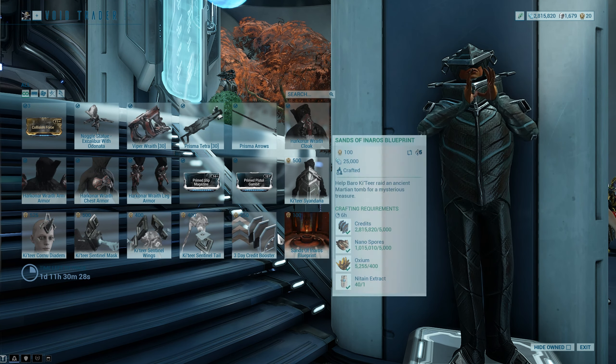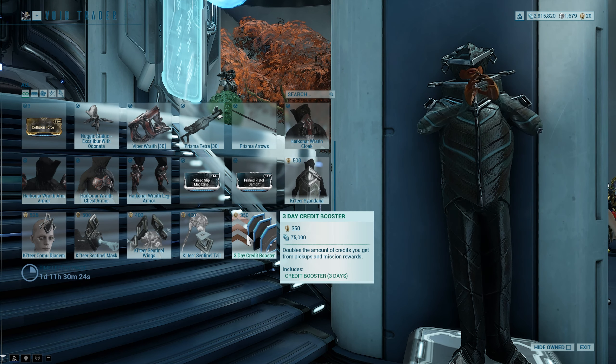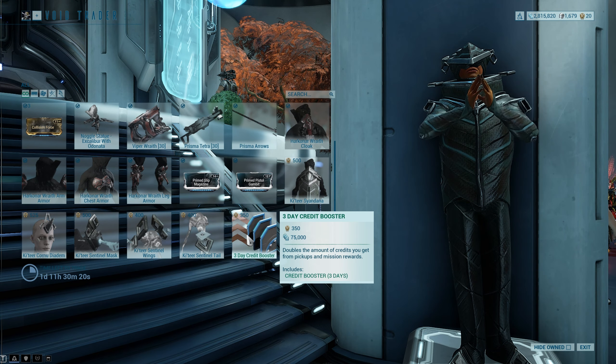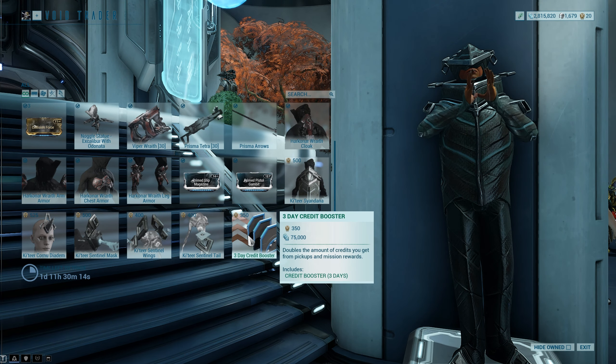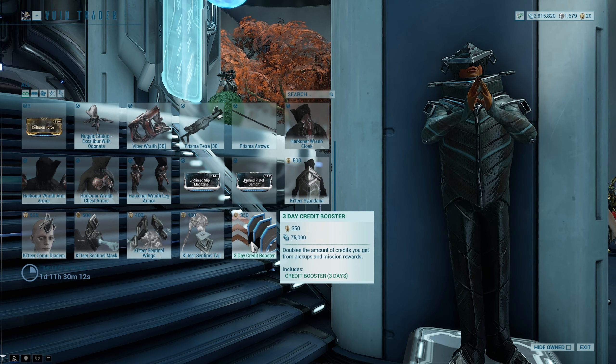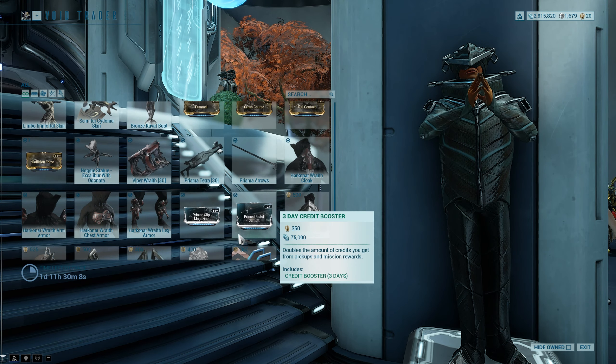3D Credit Booster, as well as Sans Monaros like he always has. The Credit Booster is probably not worth 350 Ducats. I say this every time, but all of the boosters are usually too high in their Ducat rating. The reason being is that the way you farm Ducats is the same way that you farm Platinum, and you can buy these for Platinum — and it's usually going to be quicker to get the amount of Platinum you need than the amount of Ducats you need.